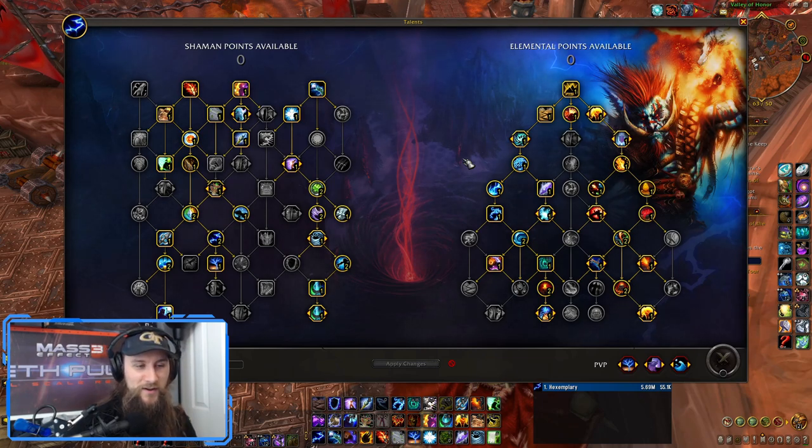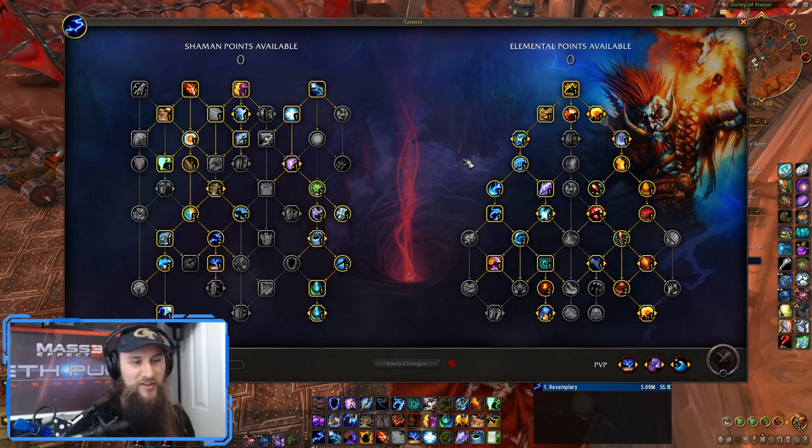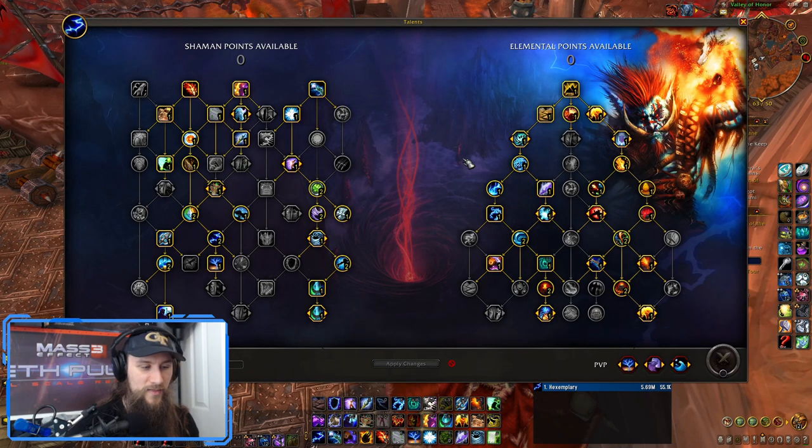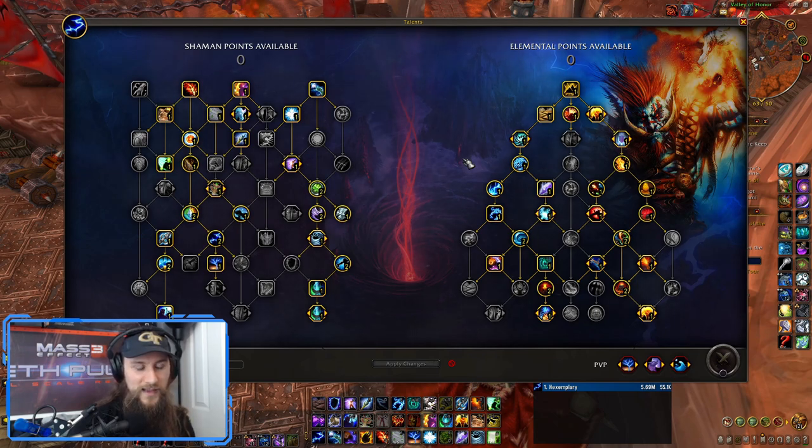I'm actually going to be showing this only on three targets and one target. The reason is when I was doing it on four target dummies, I was getting way too many procs to have a good real-world situation. The only difference between three targets and four targets is that you'll be switching out Elemental Blast for Earthquake. And if there's a lot of movement — like if your tank is dragging mobs from one area to another — then maybe use Elemental Blast instead of Earthquake even in four targets, because you need all four targets in the Earthquake to get full value.